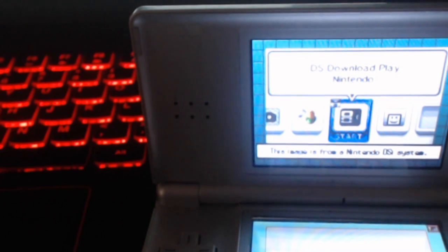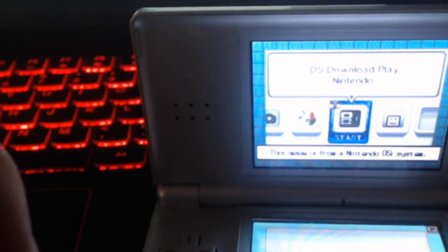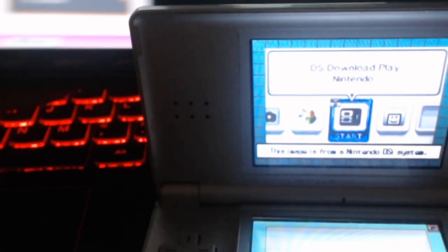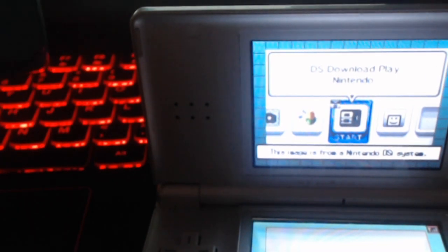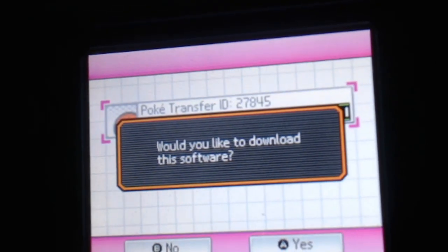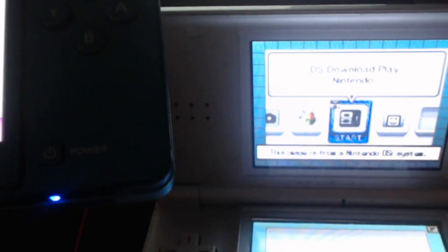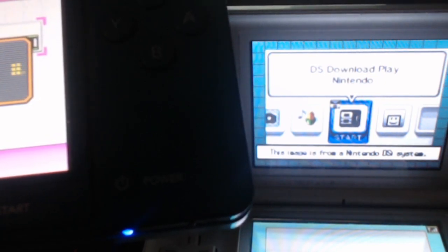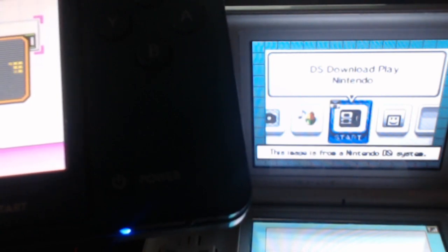Make sure you do the Download Play on your 3DS. Select Nintendo DS. Here's my other screen in the background — they're both searching. Found it right there — sharing the software. It's going from my 3DS over into this copy. You could do it vice versa — newer game in here, doesn't really matter. Both downloading — let it finish downloading. There we go.